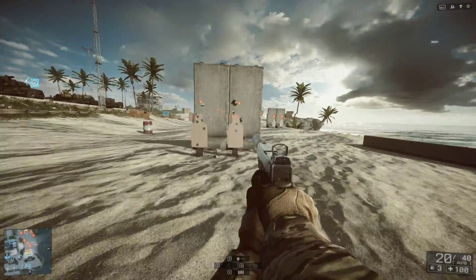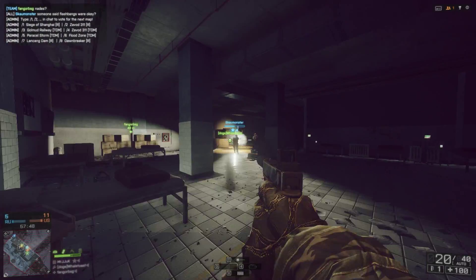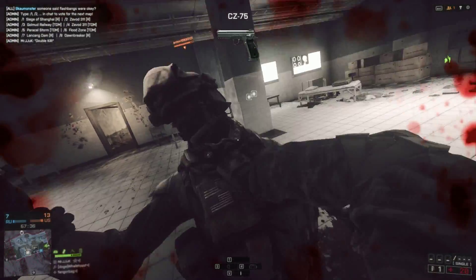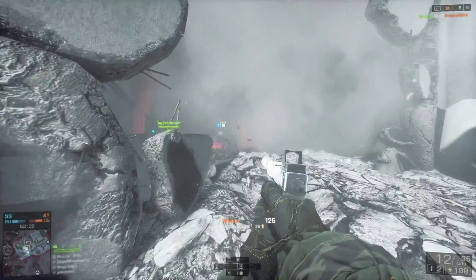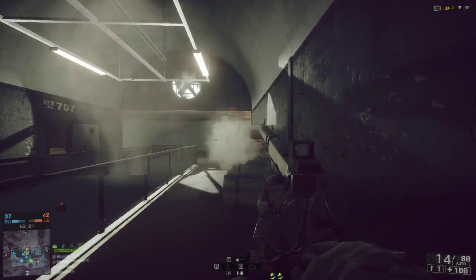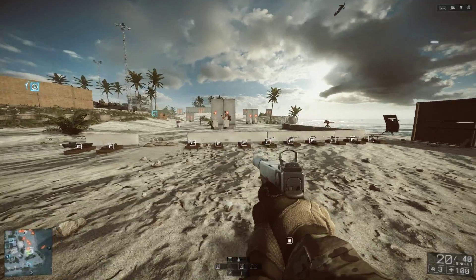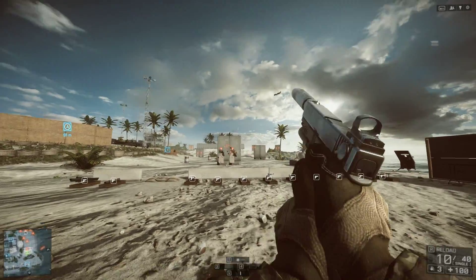If you flick it to full auto and get in close, you're going everywhere — but that means at close range you can pretty much take targets down straight away. If you're further away though, you just want to tap fire and you'll still get those shots in.